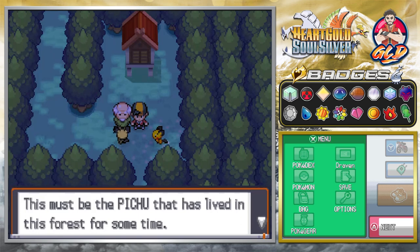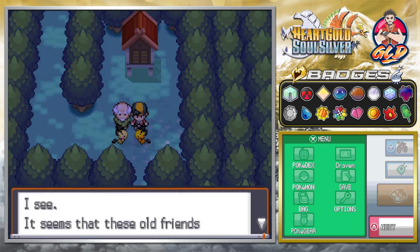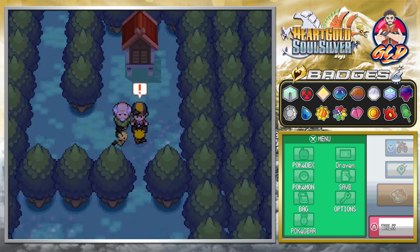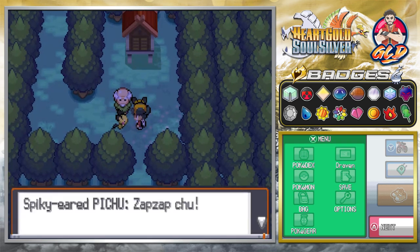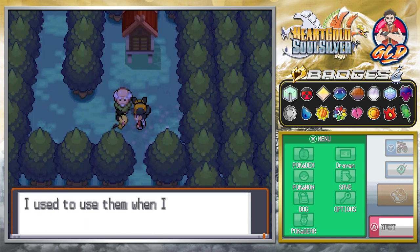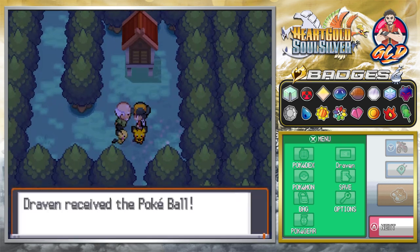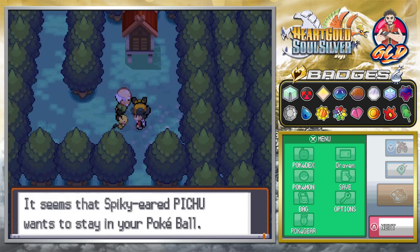The old man continues: 'This must be the Pichu that has lived in this forest for some time. When I saw it for the first time it looked lonely, but it is full of energy today. It seems these are old friends finally meeting again after a long time.' He offers: 'Young Pokémon trainer, I will give you this Poké Ball — I used to use them when I was younger. It's still in mint condition.'